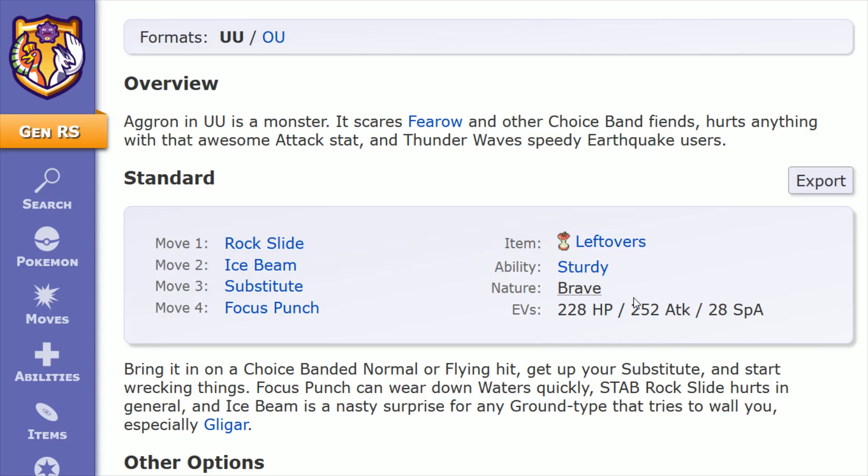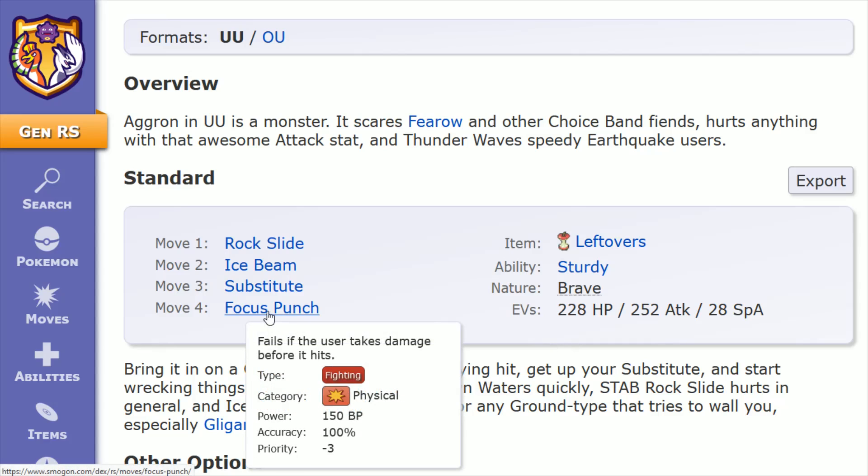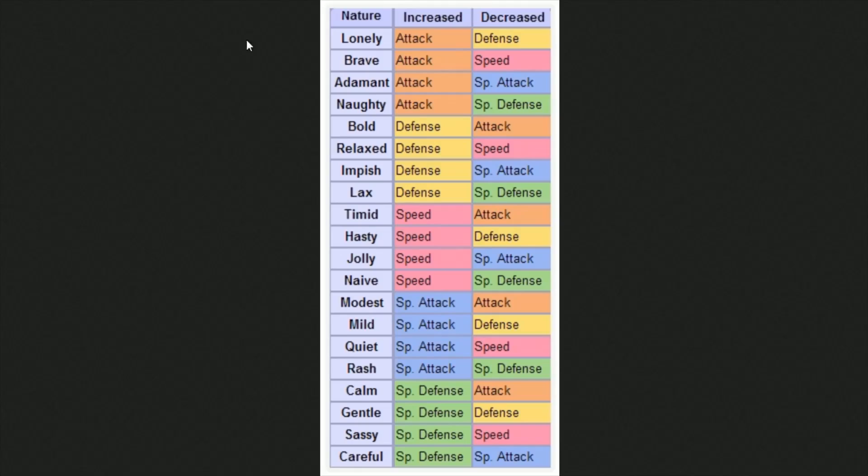Now moving on to the nature. Brave is recommended here, which makes a lot of sense — it increases your attack stat and decreases your speed, and since Aggron already has a low speed, that isn't necessarily the end of the world. You're often going to be going second anyway, especially using Focus Punch, which is a decreased priority attack. You probably don't want to go with Adamant because decreasing your special attack means Ice Beam won't hit as hard.